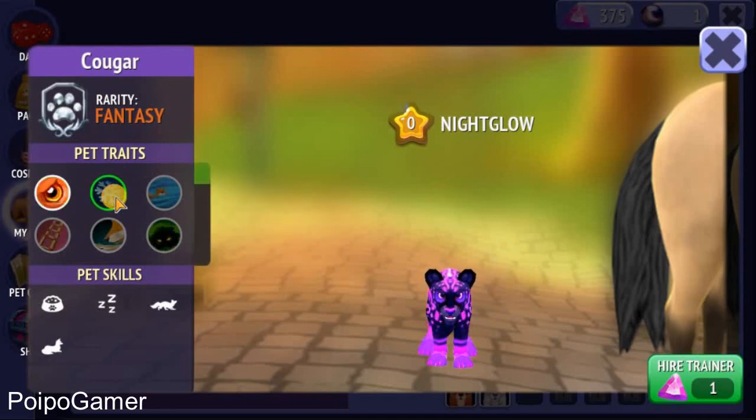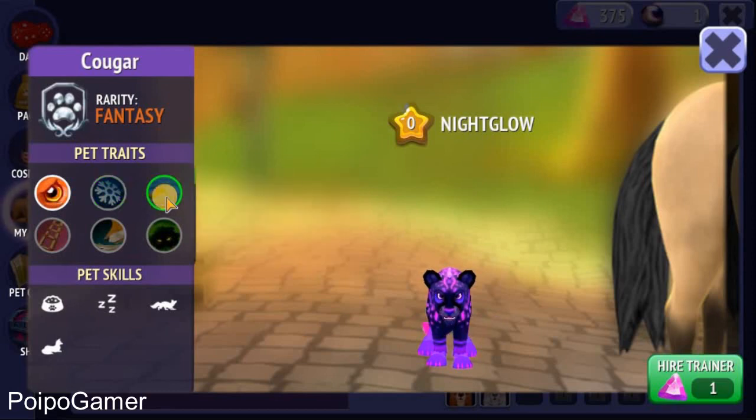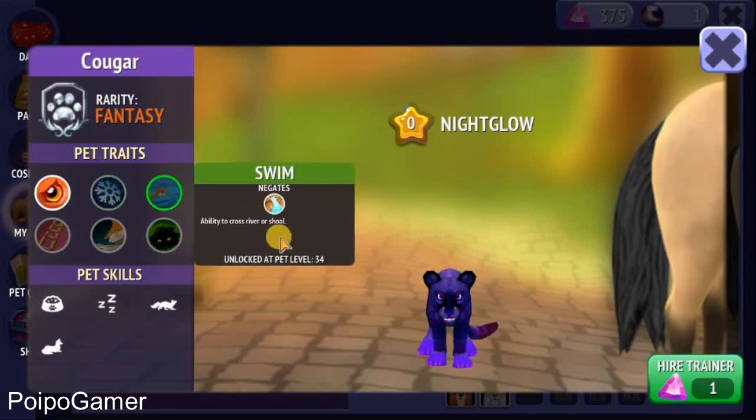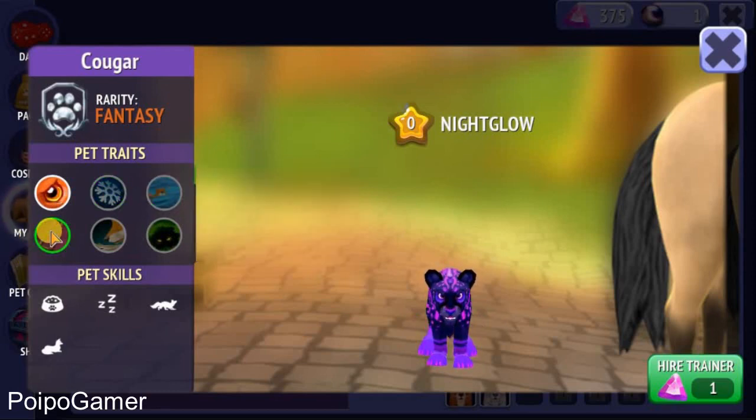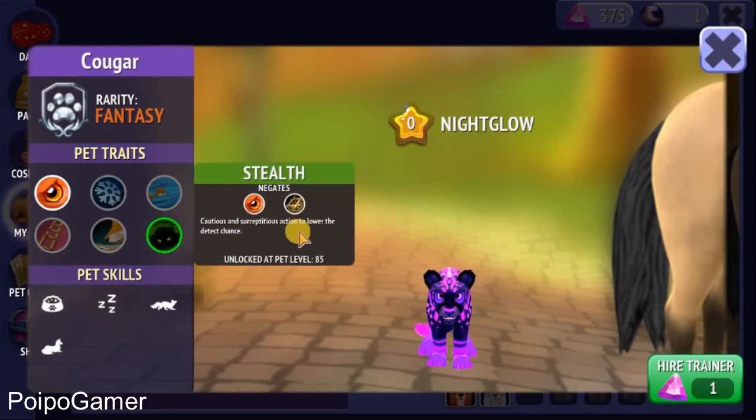This Nightglow has an ability to hunt other animals and pets, with tolerance for low temperature — actually this pet cannot tolerate low temperature. It can also cross the river, and we can claim the rock and obstacle. It also has the ability to track a smell, and the last one is caution — a stealth action to lower detection. Awesome, so this Nightglow can hide itself from other surfaces.